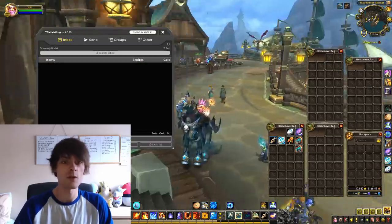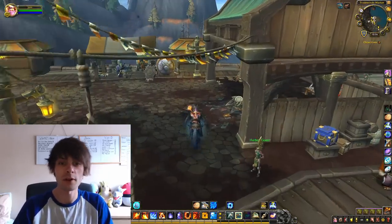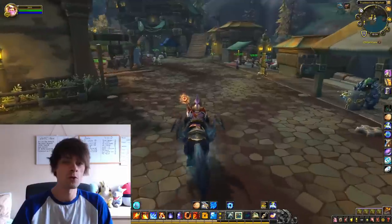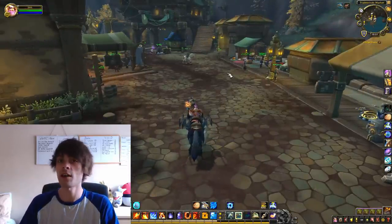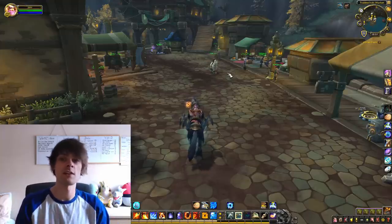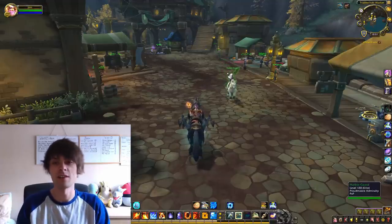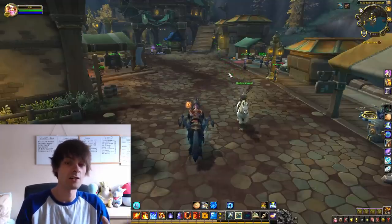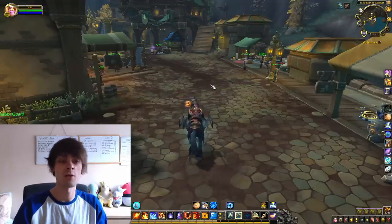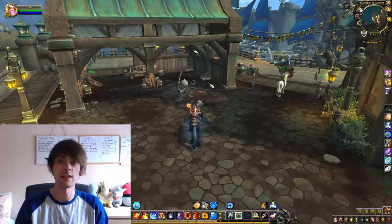We're back up to 30,000 gold even though we spent a lot of gold this morning, and that is because we wanted some expulsome from the scrap-o-matic. Now if you're like my character Zathrash, who is my inscription and alchemist, how do we get expulsome onto those characters if they don't have a way to scrap? With tailoring we can craft the braces and send them over through the mail or guild bank — it's really that dead simple.